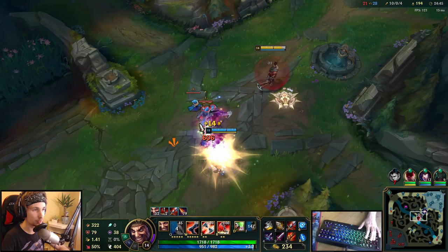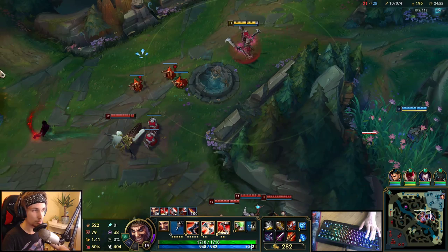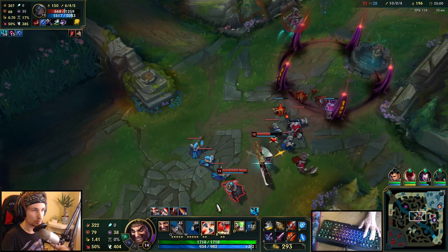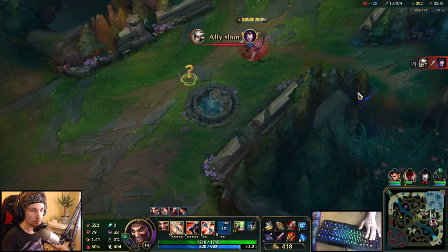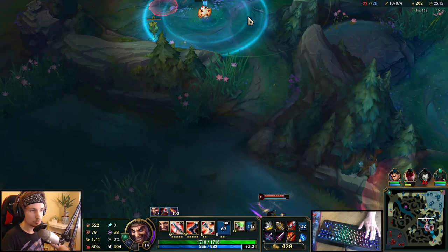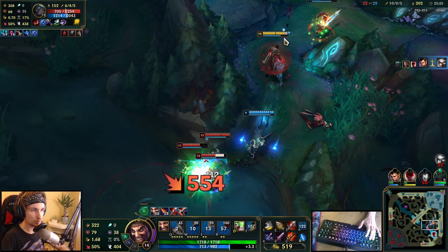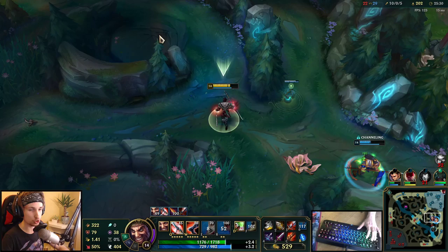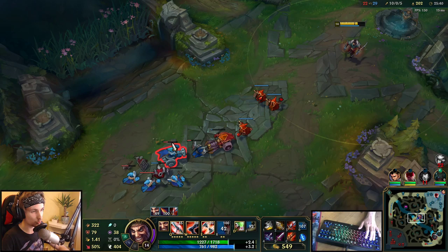All we have to do right now is group as five mid lane and we will end the game — I'm too strong right now, ten kills is a lot. We could even start Baron right now. What are they pinging for? They're expecting me to walk through the jungle? They're going into the jungle — what are they expecting?